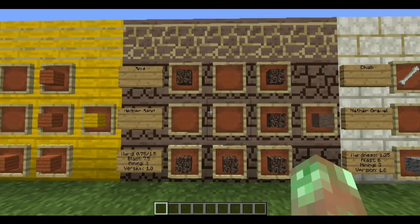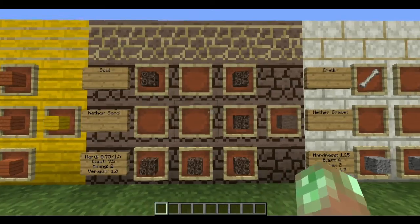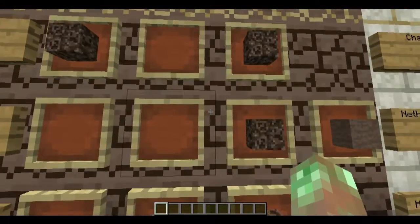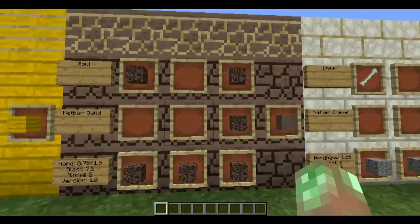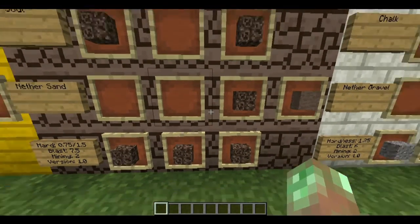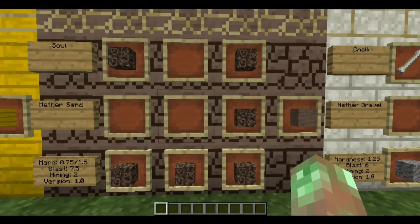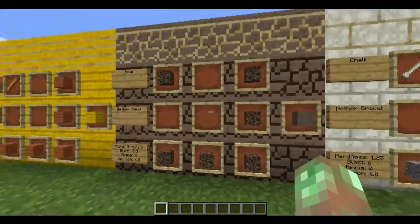Soul is a nether sand — hardness 0.75 or 1.5, blast resistance 7.5, mining level 2, version 1.0 — crafted using soul sand from vanilla. Now you can use it as sandstone and build useful things without it slowing you down constantly. Soul sand was one of those vanilla items that only has value because it's somewhat rare — you can't use it for much other than summoning withers, but this makes it actually useful.